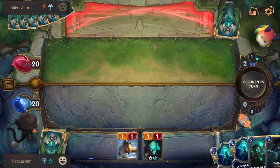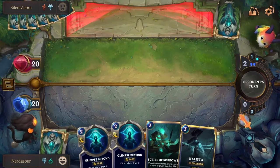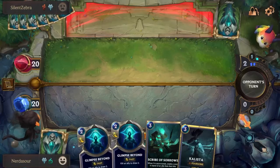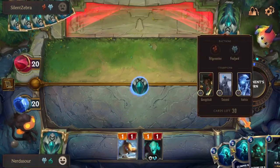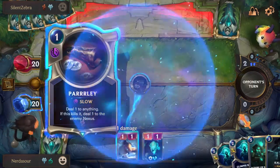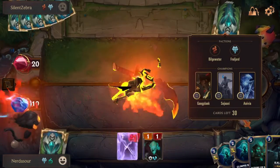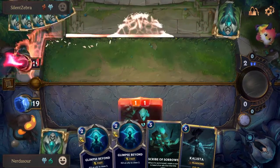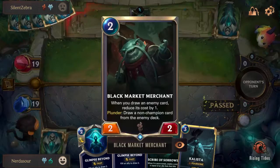The thing you want to think about when first building your Expedition deck is what regions you want to be in. The first pick, you'll get a choice from three different champions and each one will belong to that region. You want to be thinking about what cards you're getting and what rares you might have or want for your deck — meaning the rarity of the card. You're going to want more Epics than Commons, probably.